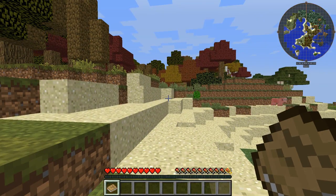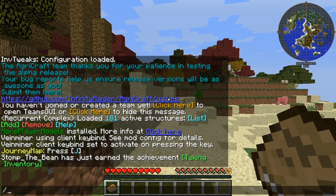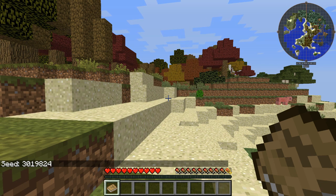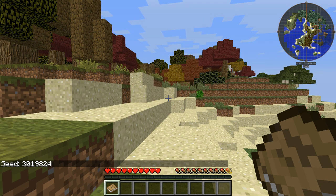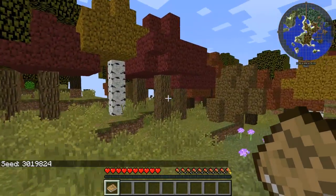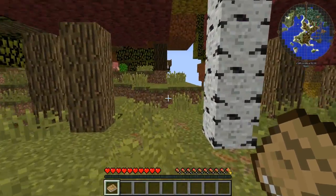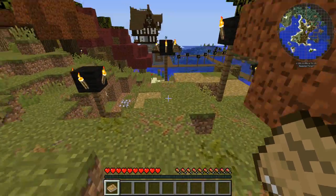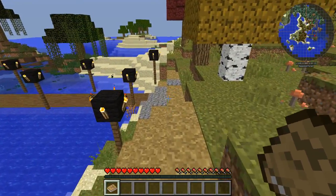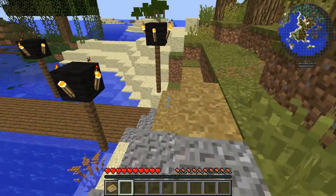So I've just spawned into a world — the world seed is there if anybody wants to copy it. I can see on the map already there is a village. I did kind of start walking around and went, 'Oh no, there's a village, I better record this.' So let's go and have a little look around and see what's available.